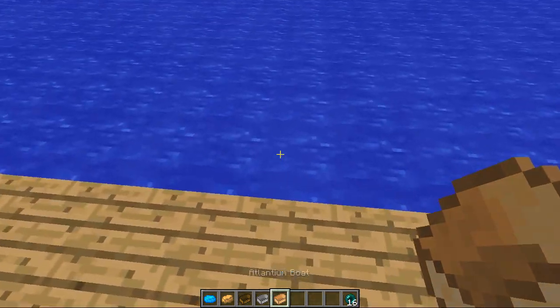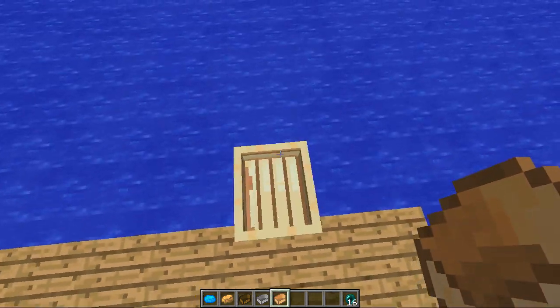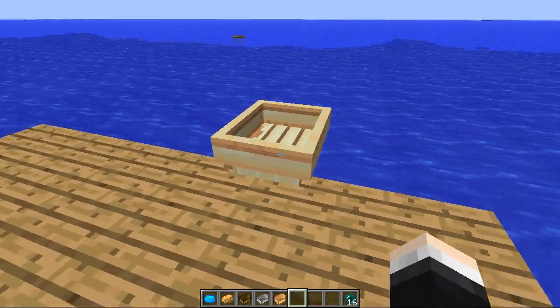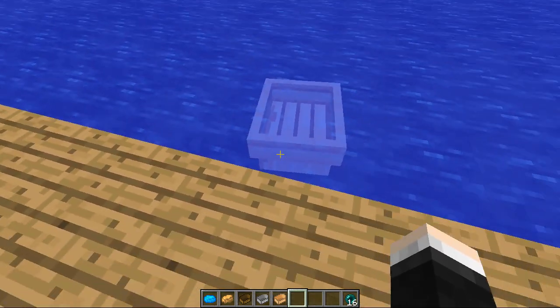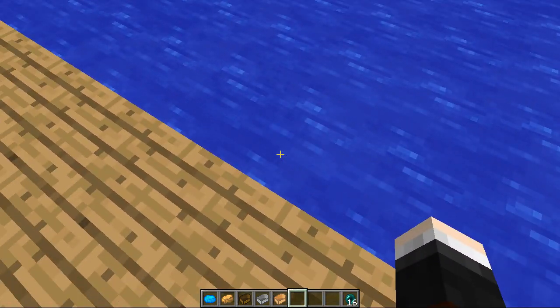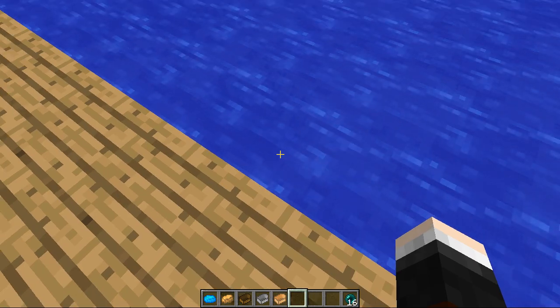Then we have the Atlantean boat, which looks amazing — a very nice color. It almost looks wooden, but it's kind of shiny at the same time. And when you break it, it will give you the brown Atlantean. So that is pretty cool.